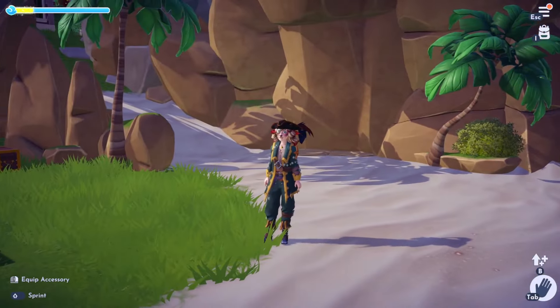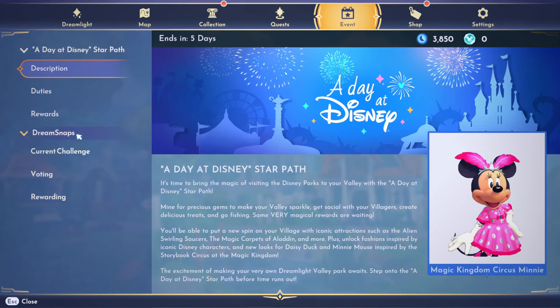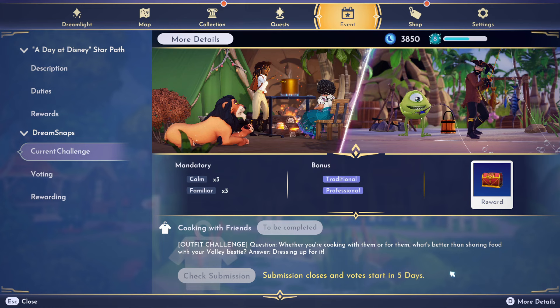Alright, next thing we need to do is check out the new challenge. Current challenge: Cooking with Friends. Whether you're cooking with them or for them, what's better than sharing food with your valley besties? So this is an alpha challenge for cooking. What comes to mind immediately is setting up little food sections - we have so many cooking items. Choosing a biome, going down a line, making a ton of different cooking stations, bringing the villagers up there, trapping them in those cooking stations, and then me wearing an outfit with some kind of prize in the background. I feel like that would be really fun.